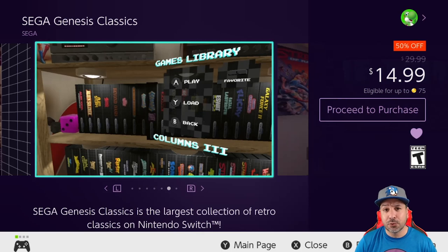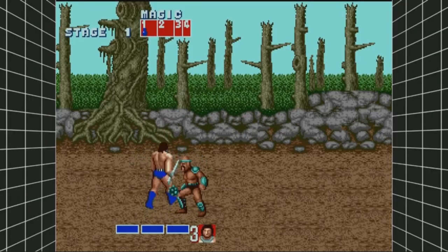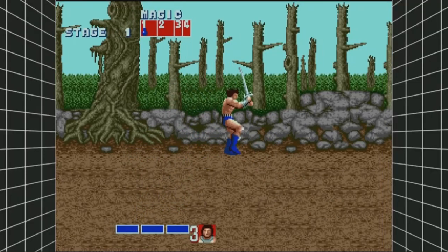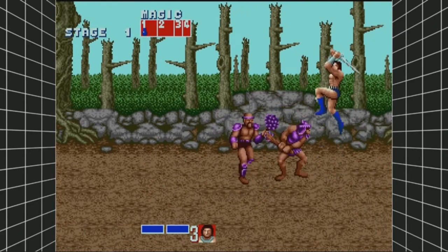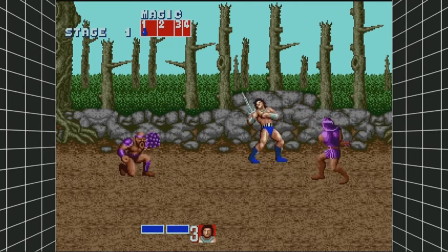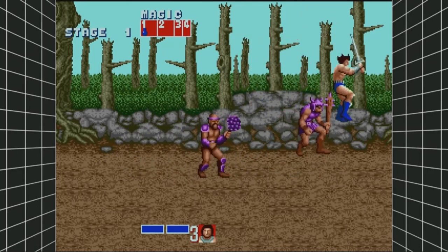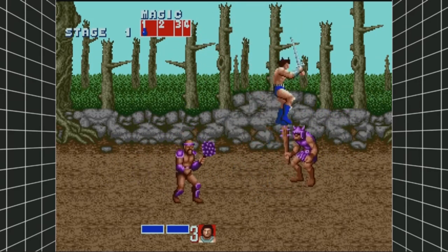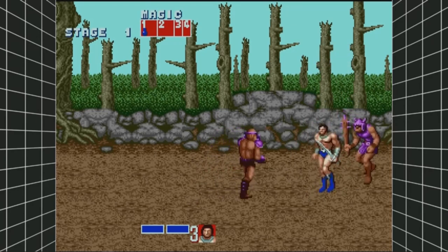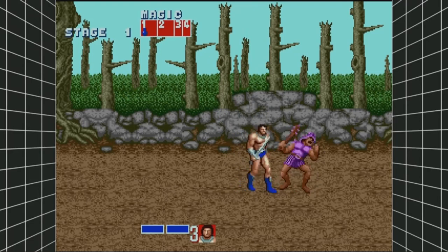At number 9 we have another retro collection that features some great beat-em-ups: the Sega Classics Collection. This collection groups together over 50 games from the Sega Genesis era, and among those 50 games are some of the best brawlers from the 16-bit era. Just to name a couple, you have Streets of Rage 1, 2, and 3, Golden Axe 1 and 2, and even Comix Zone, which could be considered a side-scrolling beat-em-up.